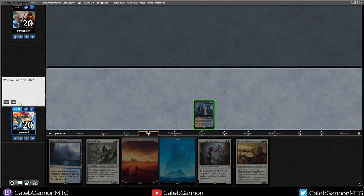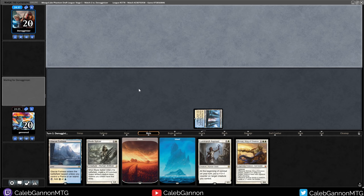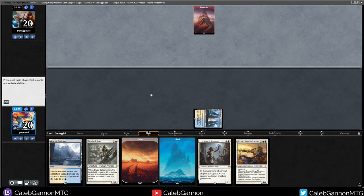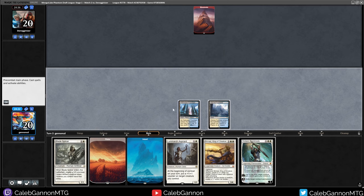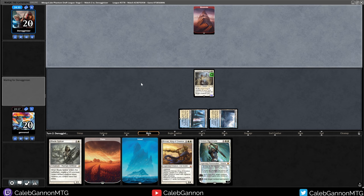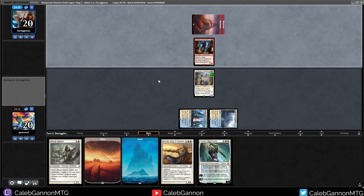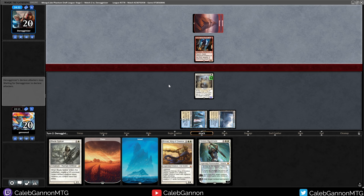It looks like they may have mulliganed but I guess not. I'm not going to bluff the Mana Tithe until my opponent has seen it. Are they going to kill my Aspirant? I don't like that - level it up. No Bolt. It's because Mengu got rid of Burst Lightning. I'm never going to let that go. Robber of the Rich with Reach and Haste - whenever it deals combat damage and they have more cards, that's fine. I'll just take the hit.